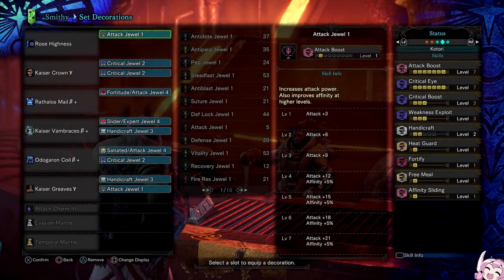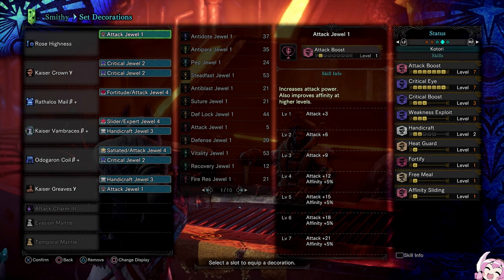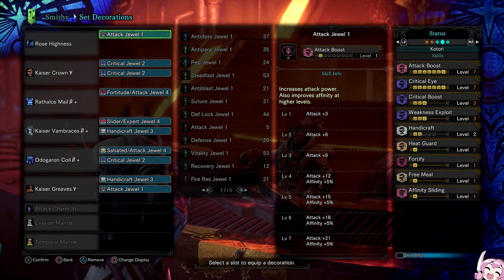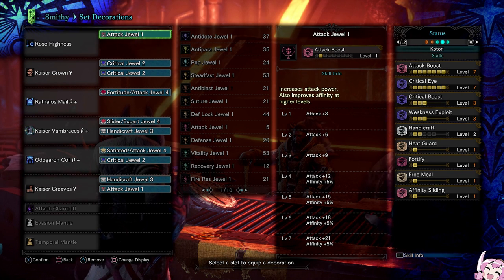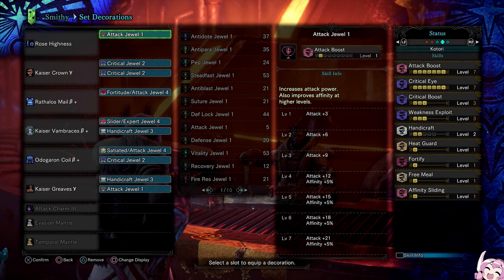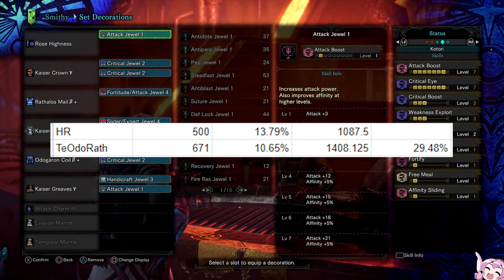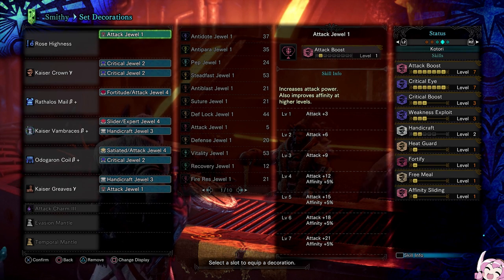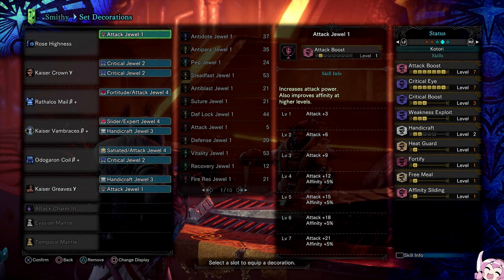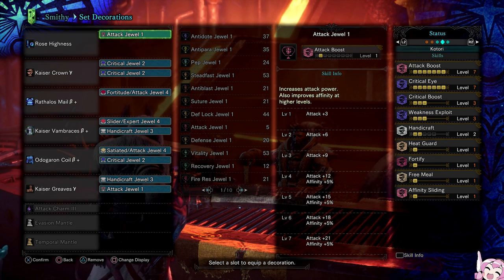The direct upgrade to this set is running the Teostra Vambraces Beta from Master Rank in the arm slot instead. This gains you an extra level 4 slot and ups your defense to 671 when fully upgraded. If you get lucky with investigations from picking up tracks, it's actually possible to get Teostra's Master Rank armor as early as 4-star quests. At 671 defense, that's a 29.48% increase over your high rank armor. With Crit Eye 7, Attack Boost 7, Weakness Exploit 3, Crit Boost 3, and Master's Touch, this is basically an endgame high rank meta set with a nice amount of defense.